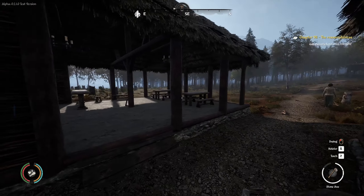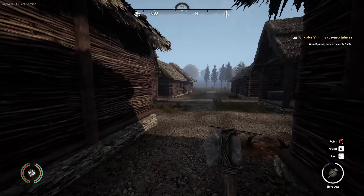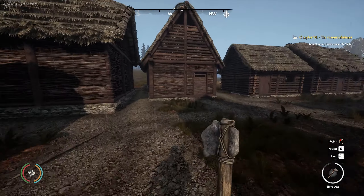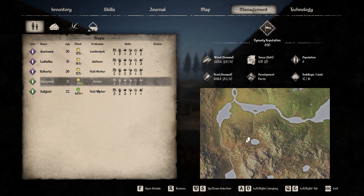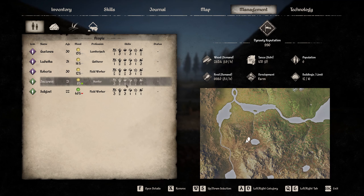As you can see, I have built a tavern that is very much new — just built it. We're also in autumn. Our population is now six; I went and grabbed some more people, so we have two field workers, a gatherer, a lumberjack, and a hunter. They're a level two hunter so I'll keep that.